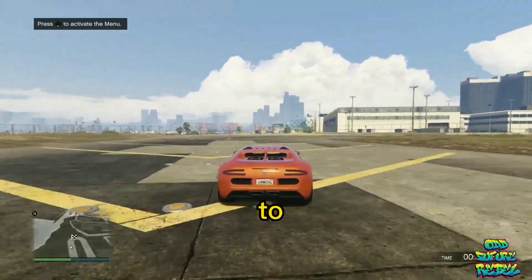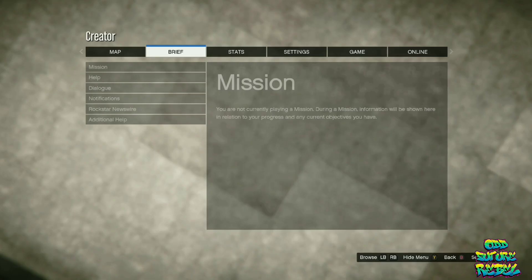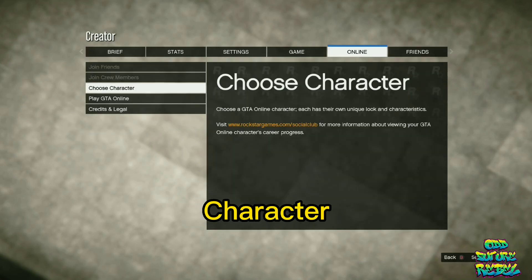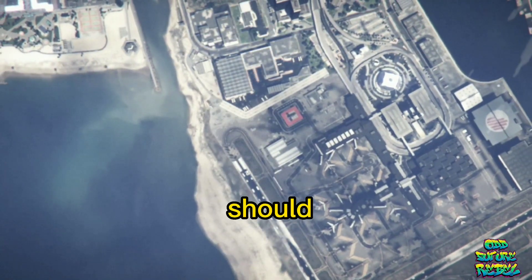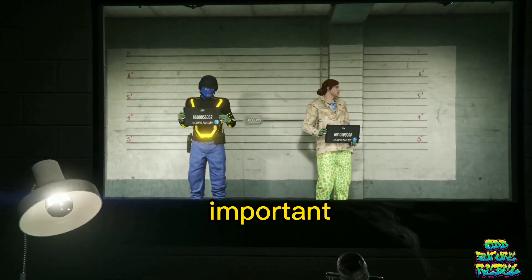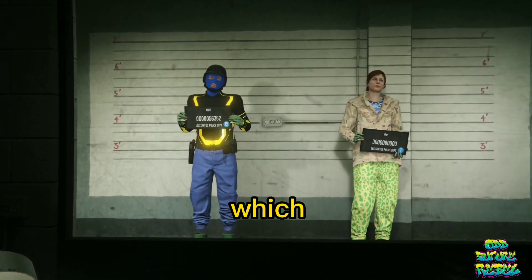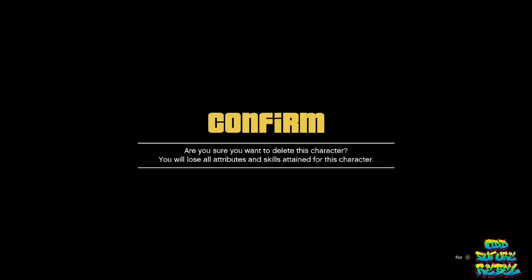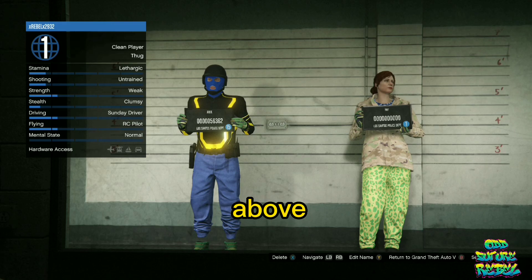Open your pause menu, go to Online, then Choose Character, and accept the alert. You'll load into a small room. Hover above the second slot — the female character — and delete her, then accept that alert. Hover above your male character and return to GTA 5.